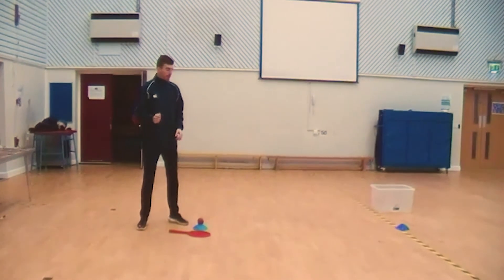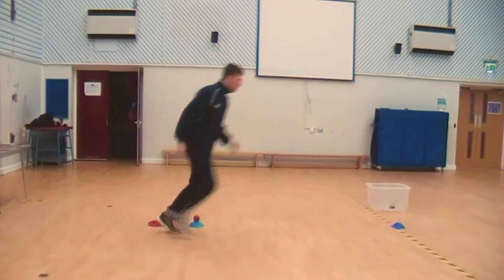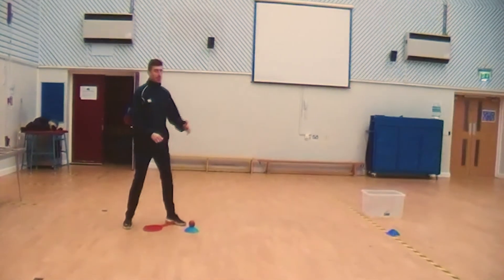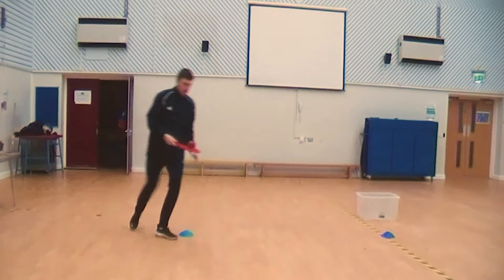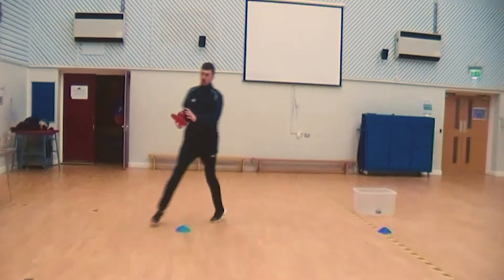You need someone to time you. What you're going to do is firstly, as quickly as you can, run around — this is your shuttle run — you're going to run around the two markers. You then go to pick the ball and the racket up, or the egg and the spoon up, and then you've got to run as quickly as you can around the two markers.